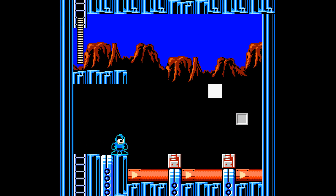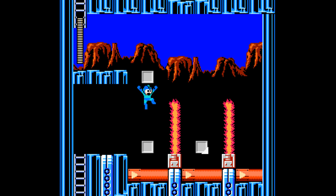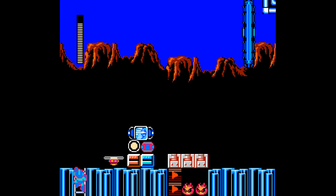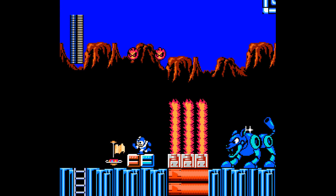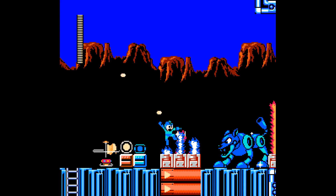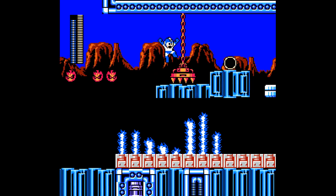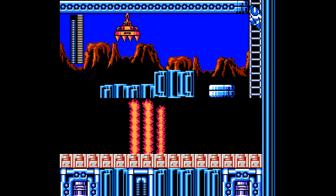That wasn't too bad, I only needed to reset the room once. Good checkpoint placement. And here's a mini-boss battle, a pretty easy one considering that I have infinite weapon energy here, as well as infinite life energy. How did I jump over that press over there? Usually I fail that one. Somehow I was lucky there.